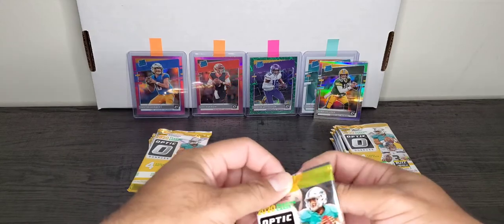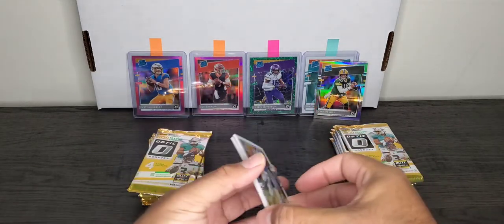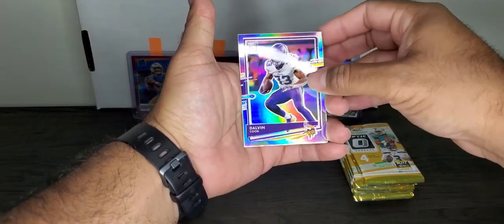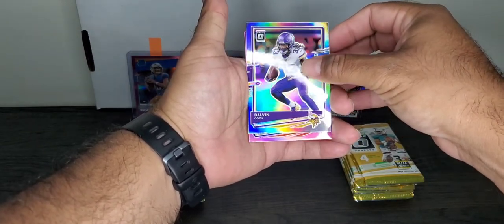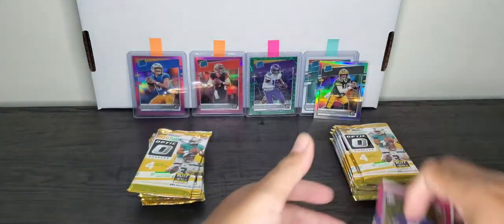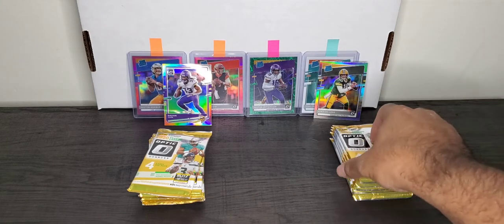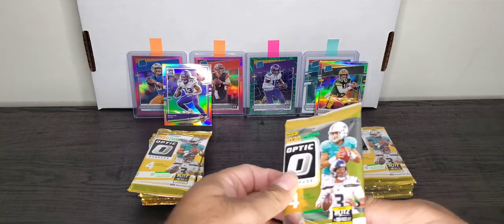Let's see what Target has to offer. I see a Silver and a Pink. Sterling Shepard and a Dalvin Cook Silver Hollow. And let's see the Pink — it's a Regular Rookie, Josh Uchi. And a regular base. So we got Silvers in both, but the Rated Rookie is a little bit better. Even though Jordan Love probably isn't going to get much playing time, but when he does he could blow up.